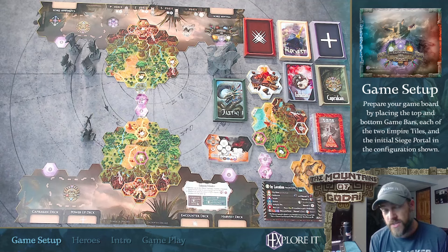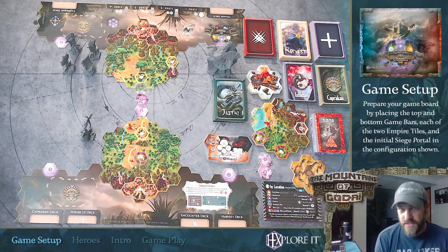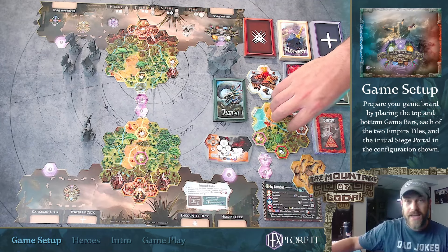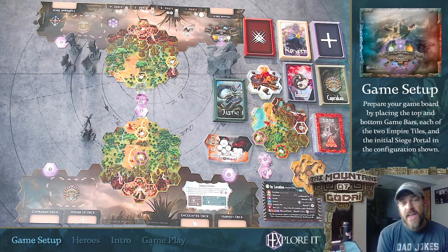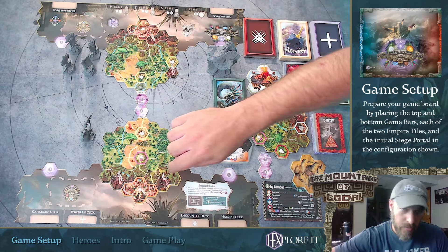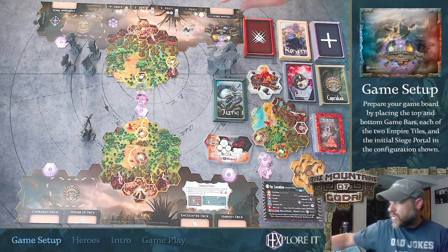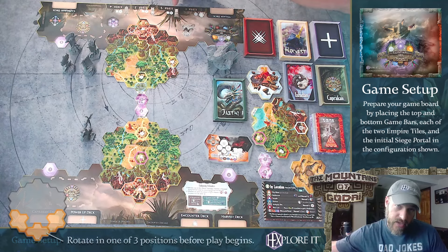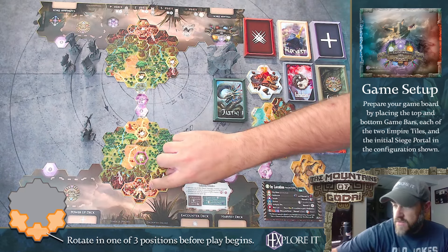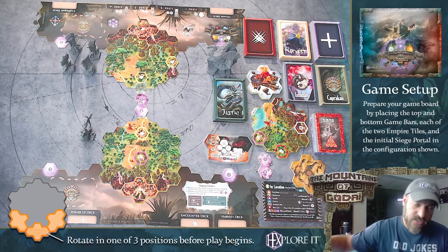The first thing you might notice is that this game is set up in a slightly different way than our previous Hexplorit volumes. We have empire tiles that we've added to this game. These empire tiles are one hex larger than the standard hex tiles you're used to seeing, and they contain a city state — one on the top and another on the bottom. When you set up your game, you're going to set up your city state so that it touches the game bar.